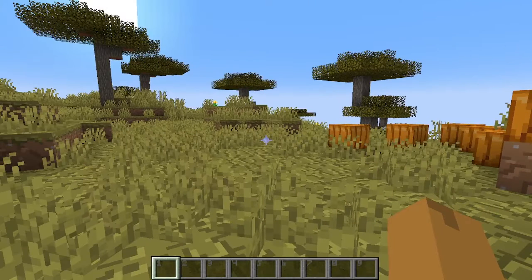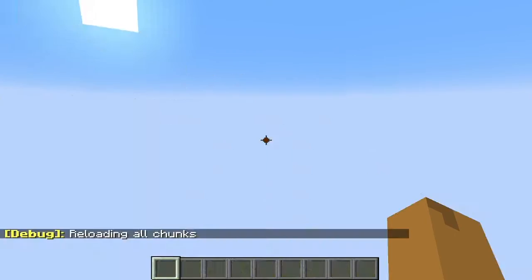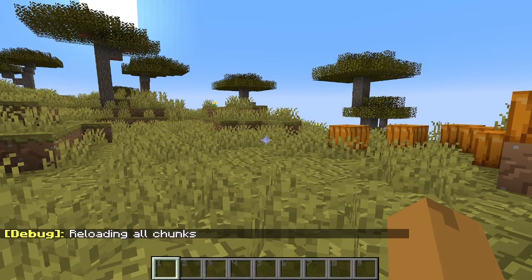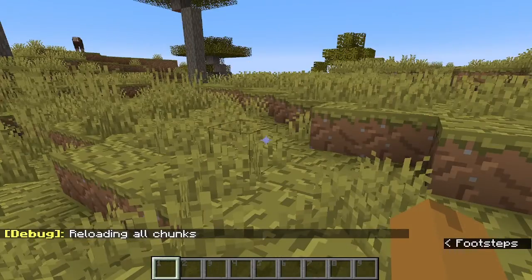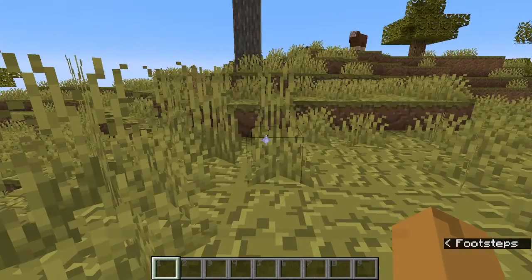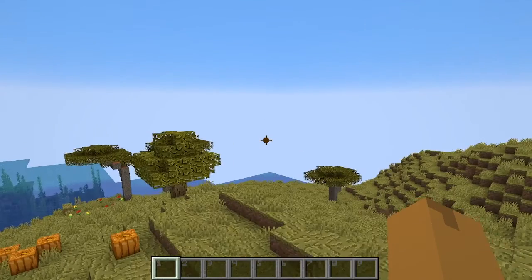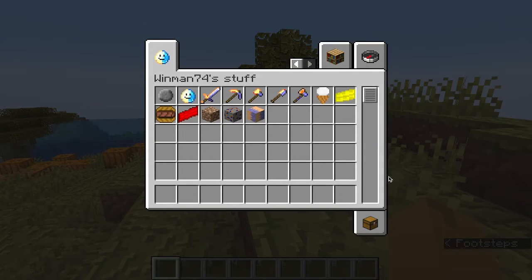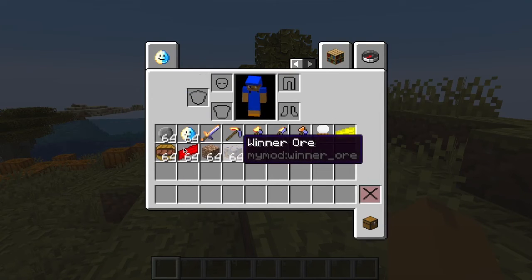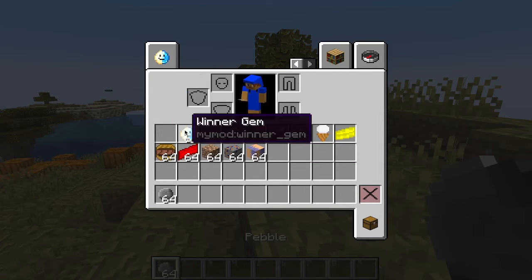Now that I've got my mod test world up, I'm going to be showing you guys all the different things I've made. I've already made this world, so I've already got all my different mod items in my inventory. I have more than a hotbar worth, so I'm going to start with these ones.